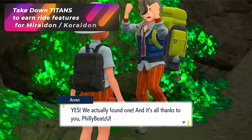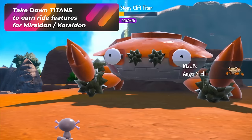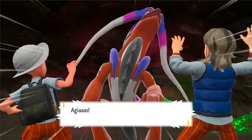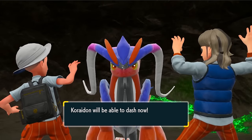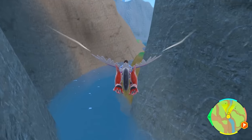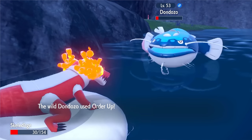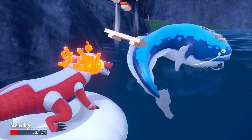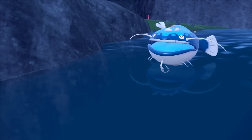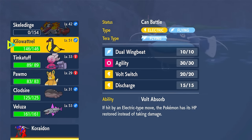There are five Titans in the game — this is the Path of Legends that Arven gives you. Completing the Titan battles is crucial because each one unlocks a different ride feature for Miraidon or Koraidon: jumping, swimming, gliding, running, and finally climbing. The order doesn't matter — just know that the further you are from the starting area, the harder the Titan battle and the better the ride ability.